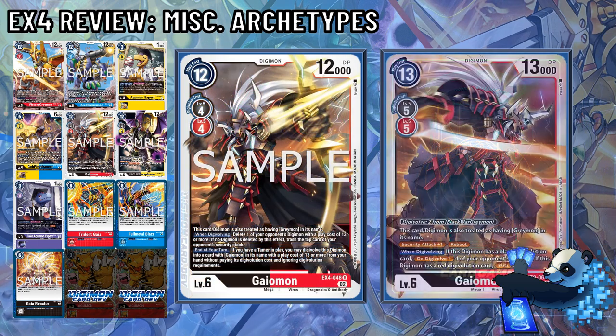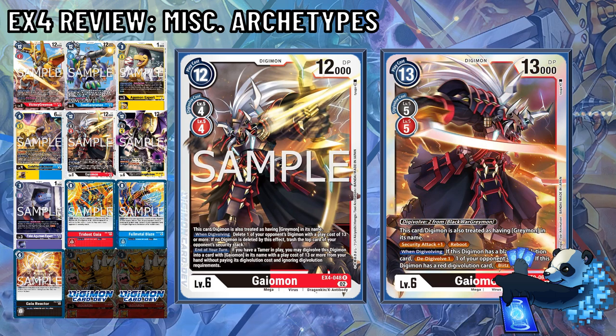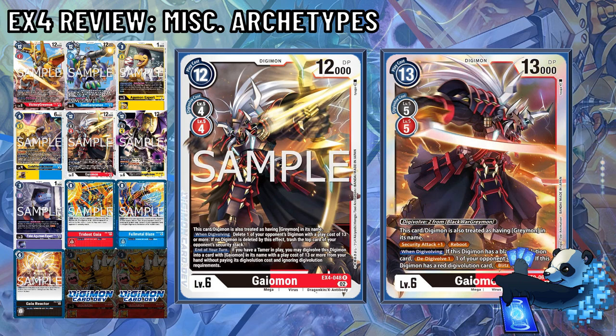Gaomon also makes its second appearance; however, its stats and costs are now identical to Black War Greymon. When Digivolving, delete one of your opponent's Digimon with a play cost of 13 or more. If no Digimon was deleted by this effect, trash the top card of your opponent's security. End of turn, if you have a Tamer in play, you may Digivolve this Digimon into a card with Gaomon in its name and a play cost of 13 or more from your hand without paying its Digivolution cost and ignoring Digivolution requirements. Meaning you can now go back into BT9 Gaomon to Blitz, check security, and reboot. This Gaomon feels like a brief stepping stone to do some board cleanup before going back into aggressive checks.